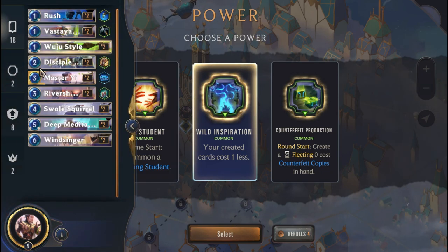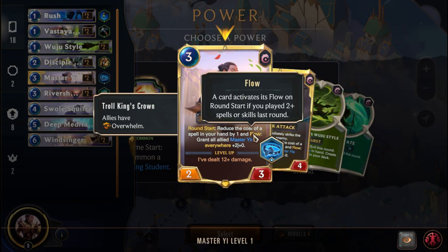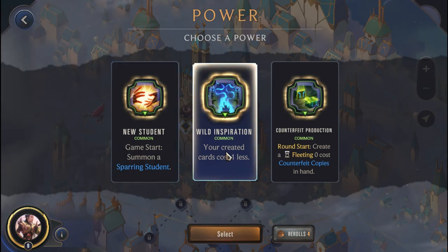Let me double confirm what Flow does - the card activates its Flow effect on round start if you played 2 or more spells or skills last round. Alright, so it's just a general effect. All things considered, Wild Inspiration is useful, so we're going to go for it.